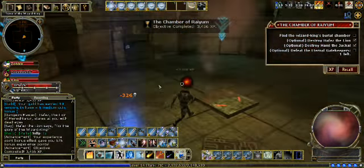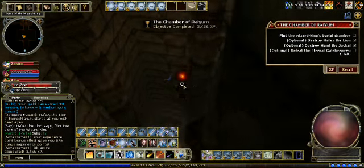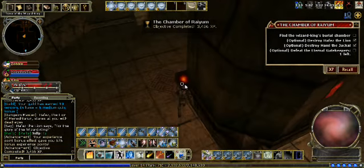And for the Wizard King, which we have not gotten to yet, the best spell to use is Disintegrate. It'll kill him pretty quickly.